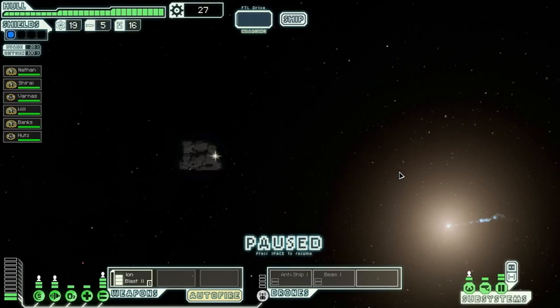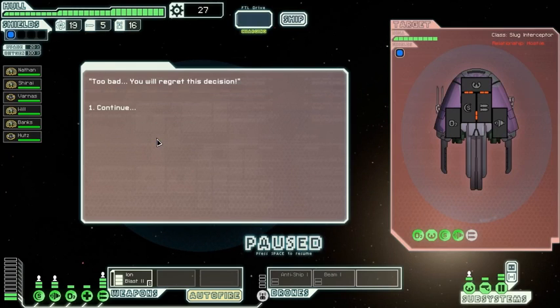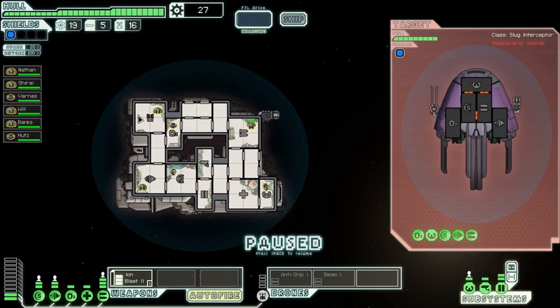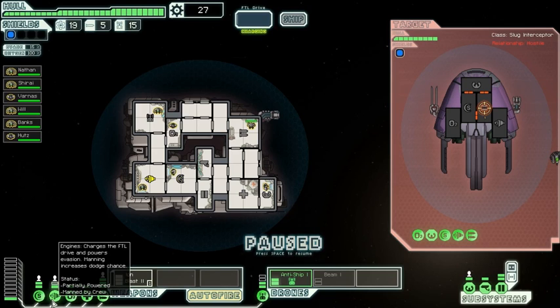We've got a bit of time left, so let's check out this area. Another one — take your offer, shove it. They've got things that could hurt us badly. Activate that. Screw it, they have a lot of health. Let's not take from shields, but let's take one from engines.